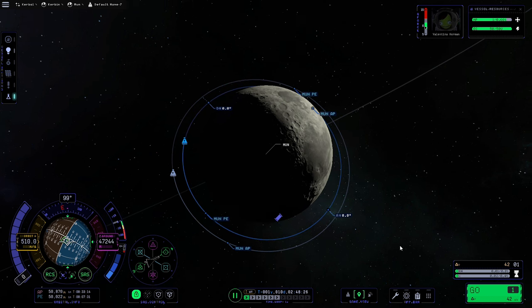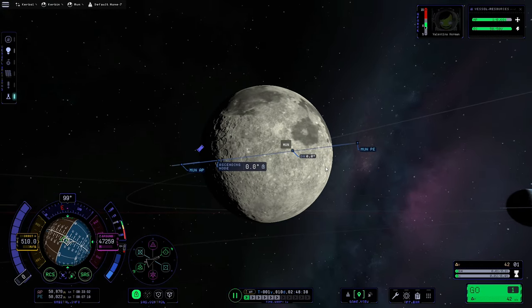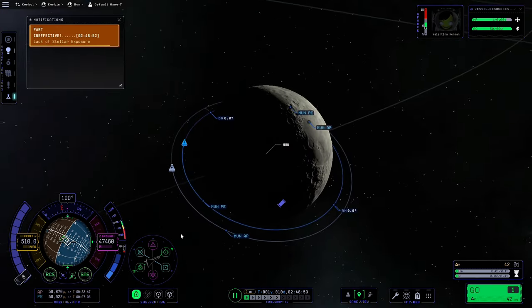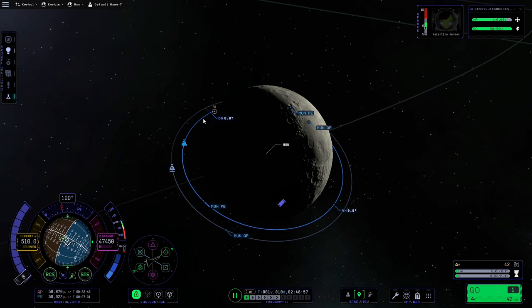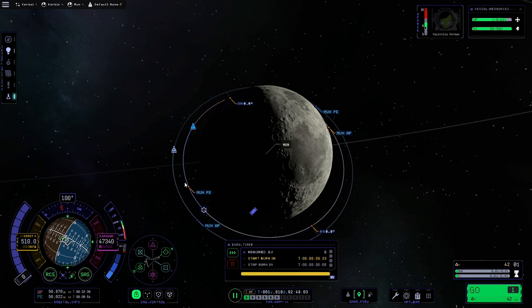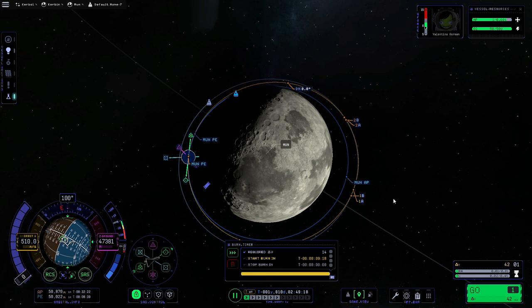Now it's just a matter of making sure we actually intercept the command module. Before doing that — we needed our inclination at zero degrees because when we extend our orbit, if we were at an inclination to the target our orbit would go over or under the target ship's orbit. We want it to intersect almost perfectly, which is the main reason we always need to be at the correct inclination, otherwise it's almost impossible to get an accurate intercept. We'll create a maneuver ahead of our ship and increase our apoapsis until the two orbits intersect.